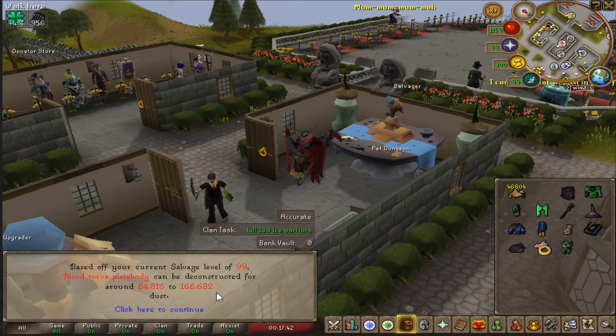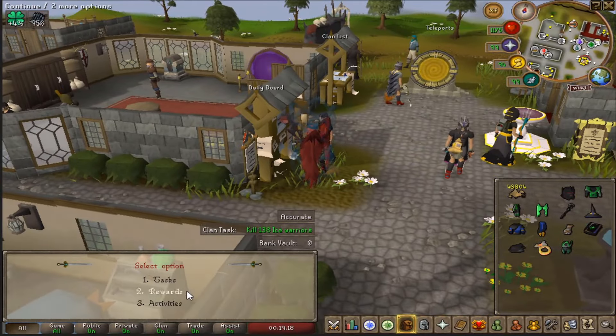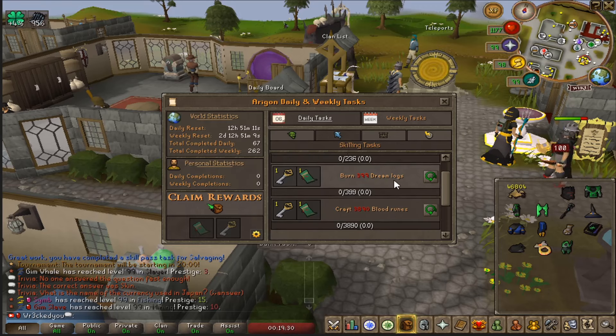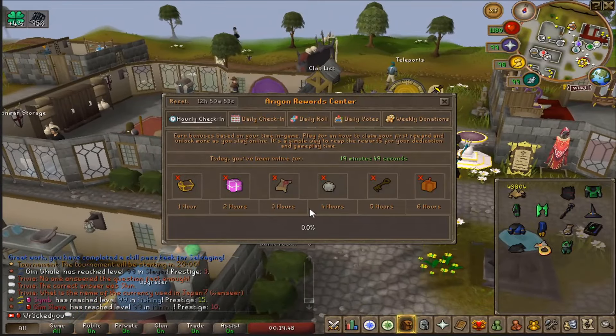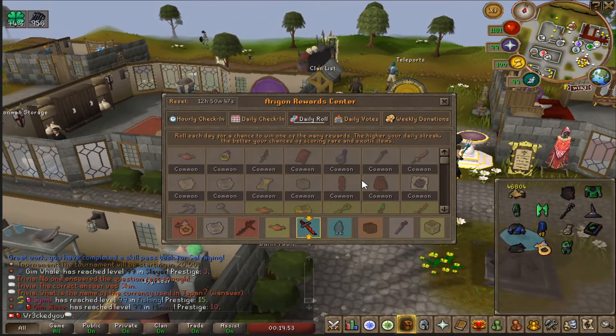Other things at home include the daily board right here. You'll see task rewards and activities, which I really enjoy doing while playing. It shows daily tasks and the rewards you'll get, plus skilling tasks. It's categorized into minigames, miscellaneous, and also weekly tasks, so there's always something to do.